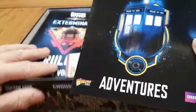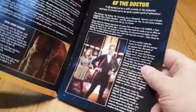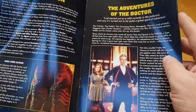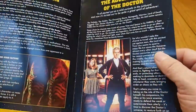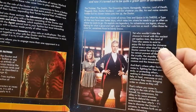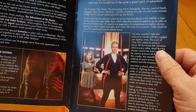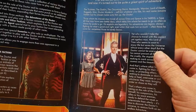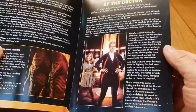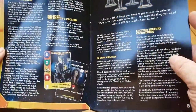The first book is Exterminate, the Adventures book. This gives you a basic introduction to the Doctor, because not everybody knows about him. As it says in the first paragraph: 'The Trickster, the Goblin, the Oncoming Storm, Renegade, Warrior, Lord of Death, Raggedy Man, Doctor Mysterio — call him whatever you like, his real name remains hidden, but his chosen name sums him up: The Doctor.' It gives background about the Doctor and his companions.